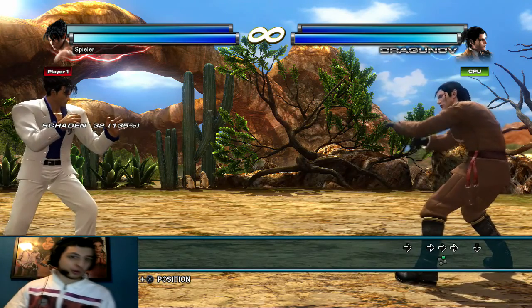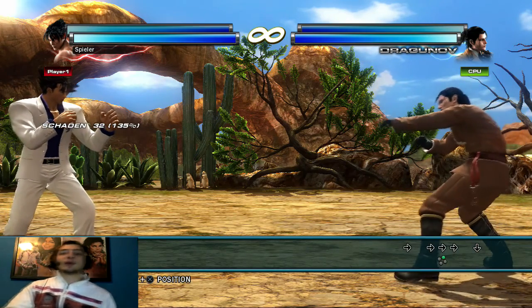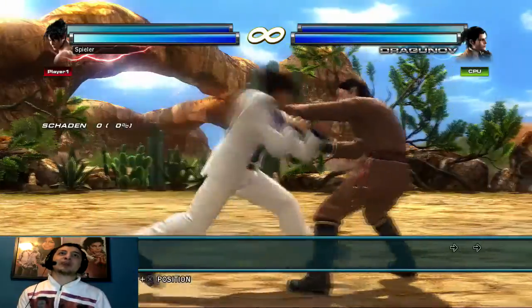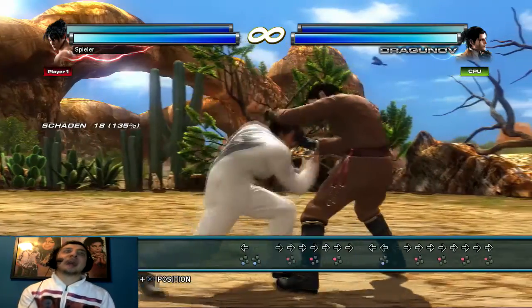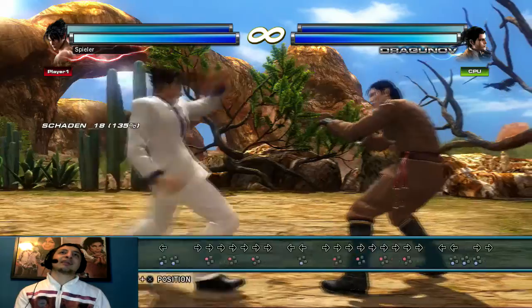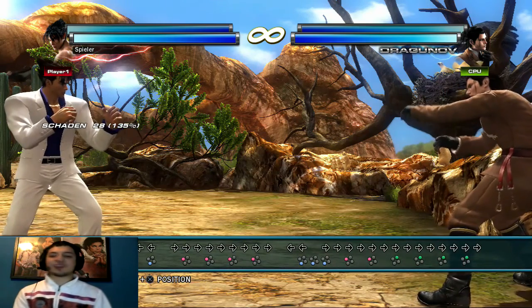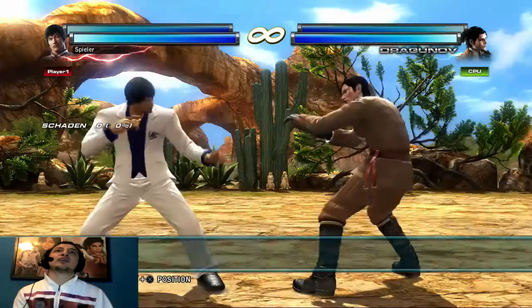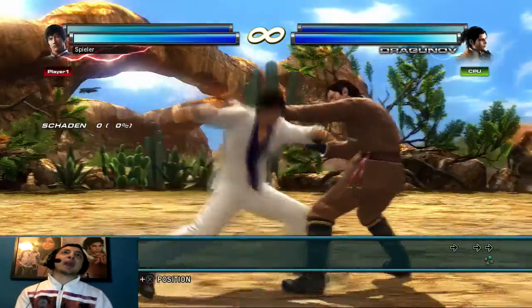Das Gefährliche dabei ist der Whiff-Punish: wenn ihr zu langsam seid oder es aus Versehen nicht packt, liegt der Gegner auf dem Boden, ihr schlagt ins Luftloch, und während ihr die Attacke macht hat er die Chance aufzustehen und direkt zu kontern. Deswegen überlegt man sich immer was man am Ende eines Kombos benutzt. Back 3 und dann Forward 1 2 – Back 3 ist nochmal ein Hochheber, der hält den Gegner noch ein bisschen oben, sodass die dritte Attacke die dann wegfetzt passt.